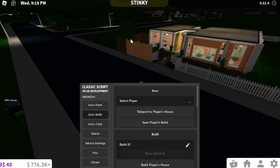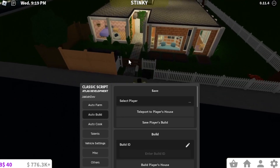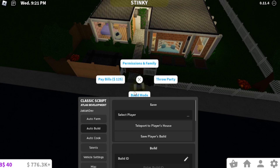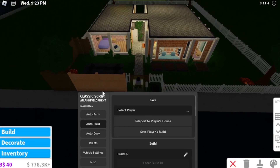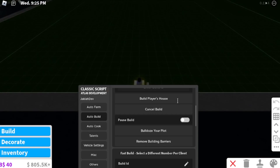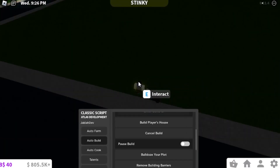I'll go over the auto build first. I already have a plot right here so I'll just bulldoze it and show you how to do that. You don't have to delete every single part. You'll go into build mode and then click bulldoze, and it'll just get rid of your plot fully like that.